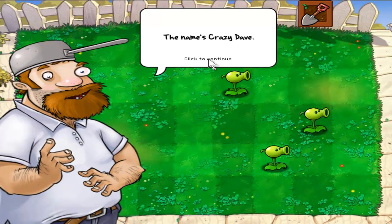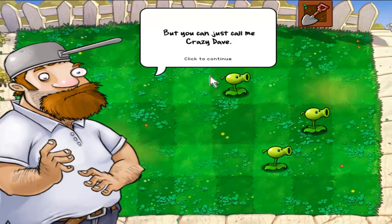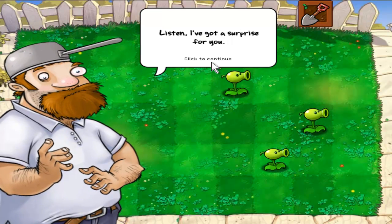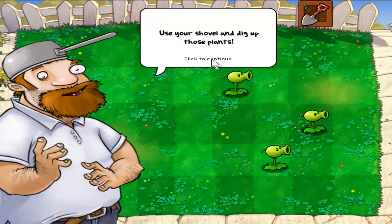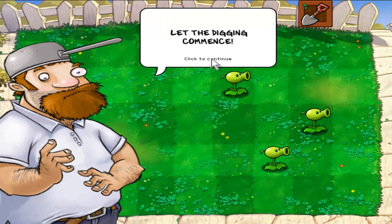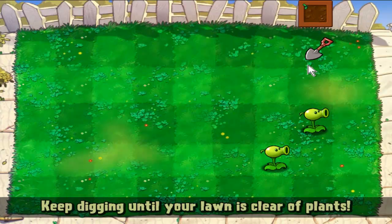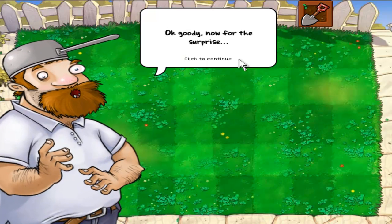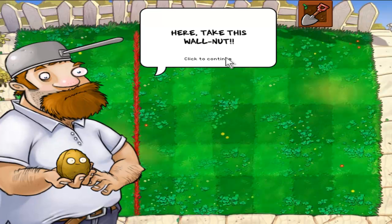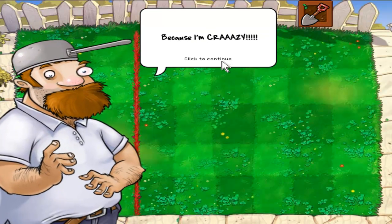Crazy Dave appears: 'Greetings neighbor, the name's Crazy Dave — you can just call me Crazy Dave. I've got a surprise for you, but first I'll need you to clear your lawn.' So this is teaching us how to use the shovel. Let the digging commence — I'm sorry peashooters, you have to go. And now for the surprise: we're going bowling. Take this walnut!